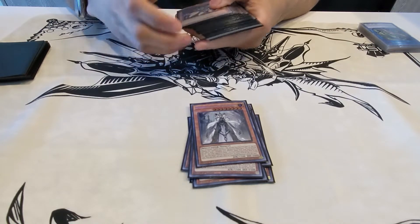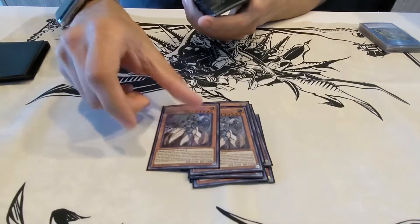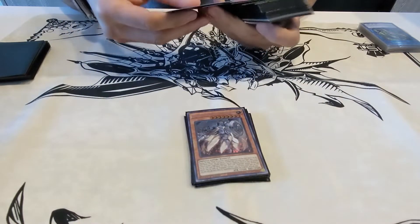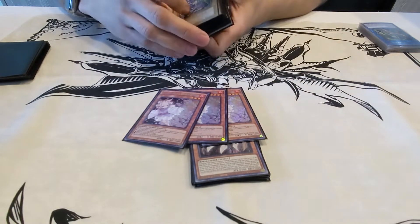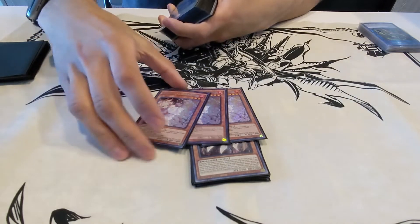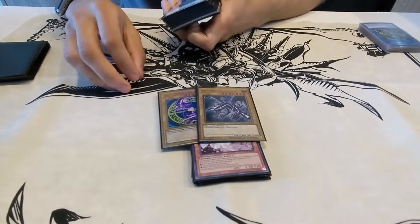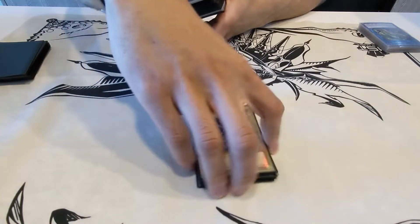We run the one Maximus, so there's no need to run more than one. And two Fleur de Lys — it's like a built-in searchable hand trap for the archetype. Another hand trap is Ash Blossom, which obviously you should know what it does. And Dark Magician and Red-Eyes, because we run the Dragoon package.